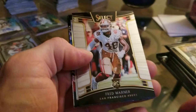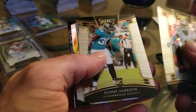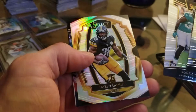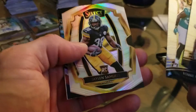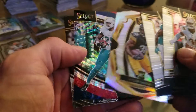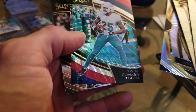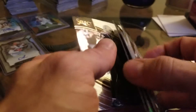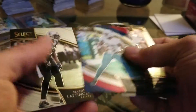All right, with our first card we got a Fred Warner rookie card. We got a Ronnie Harrison rookie card. We got a nice refractor Jalen Samuels rookie card right here, and right behind it we've already got something — a Xavier Howard of the Dolphins, and this one is serial numbered out of 99, number 19. Marshawn Lattimore for the last card.